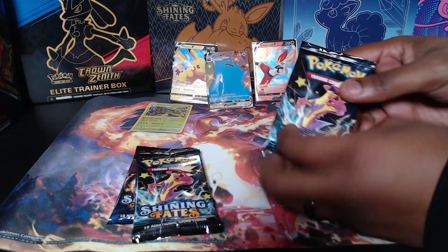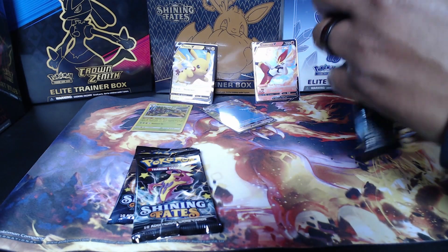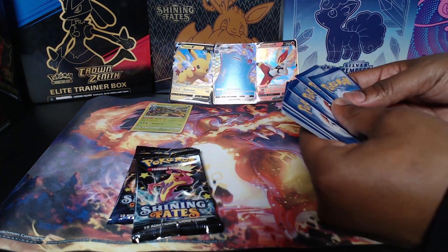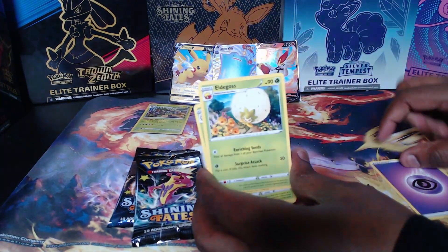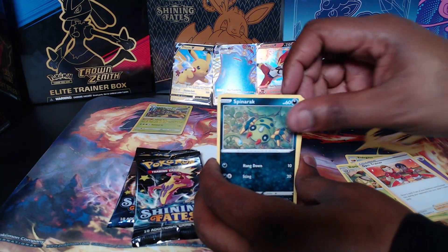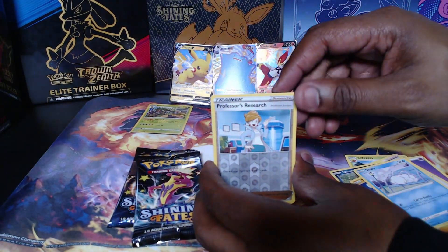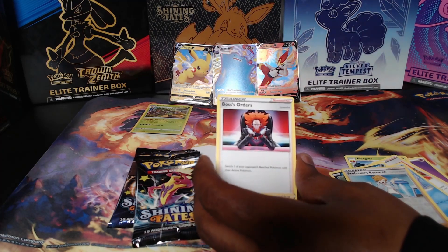Next up, second pack of the second box of Shining Fates, let's see what we get - oh, and Mr. Ditto fell. Energy, Eldegross, Dartrix, Gem trainer, Sinistea, Beedrill, Rowlet, Trapinch, Shedninja, reverse hollow Professor's Research, and a Boss's Orders non-holographic.